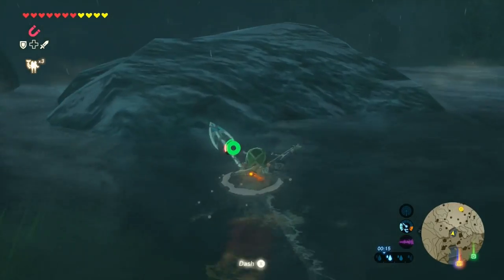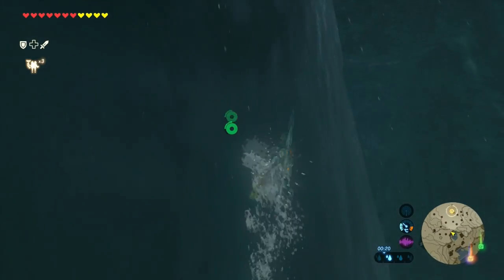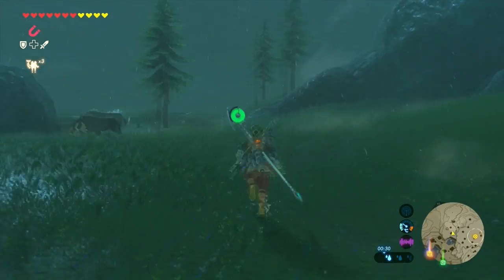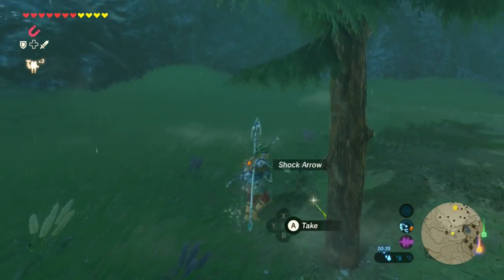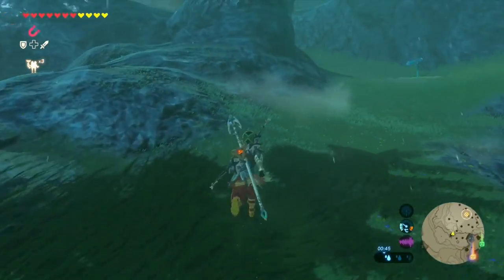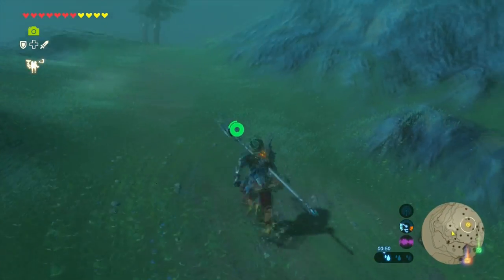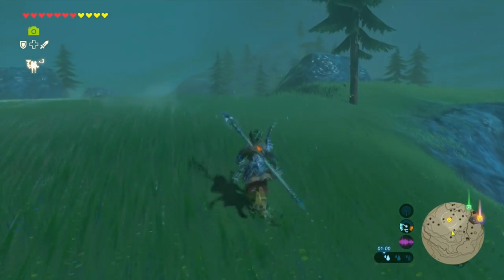This is the last waterfall we're going to go up. I'm just going to speed it up here so it doesn't take that long. Once you make it to the top, if this is your first time getting here, I would recommend you pick up the shock arrows that are going to be on the tree, because you do need them for the main quest in order to go to the Divine Beast. Once you've collected the arrows around the tree, just make your way up the path of the hill and make sure you have your camera rune ready, because once you reach the top of this mountain, you'll get a small cutscene where the Lynel will show up.